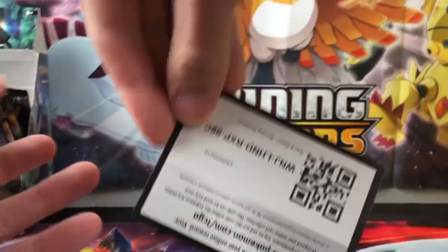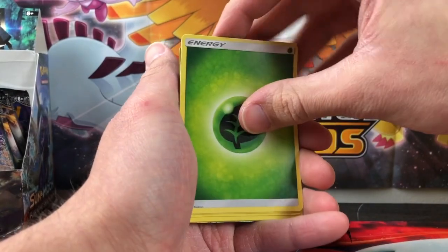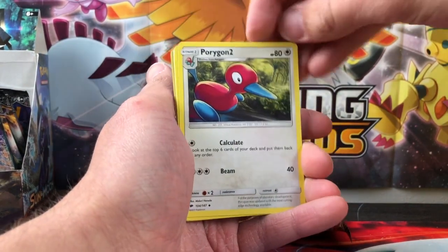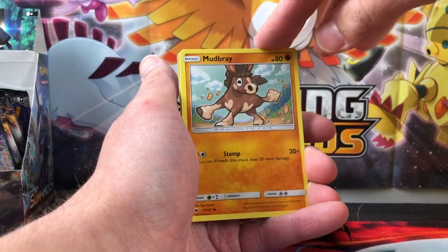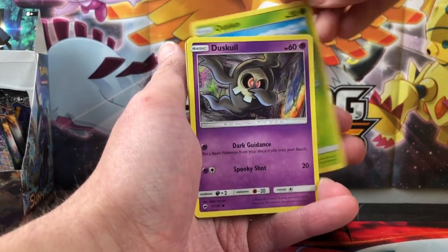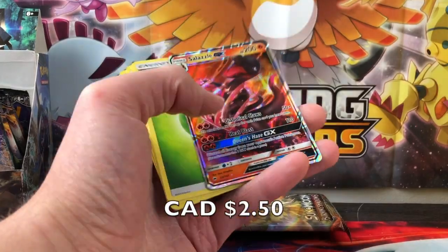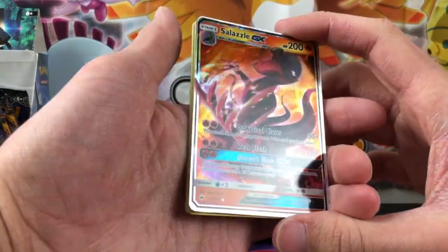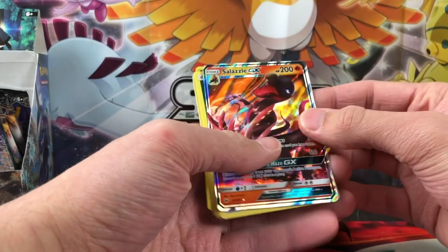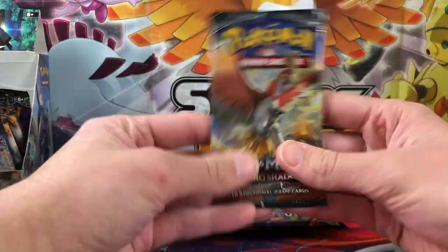All right, getting the next one here with the Leaf Energy. Metapod, Metapod, Simasir, Porygon 2, Stufful, Mudbray, Tynamo, Oddish, Dabbing Duskull, Azumarill reverse, and the final card — Salazzle GX! I don't think I have this one either. Funny thing about Salazzle is only the female Salandit can evolve into Salazzle, so people who shiny hunt in Pokemon Sun and Moon are probably pissed off every time they hatch a male because they can't evolve it.